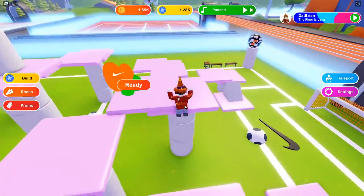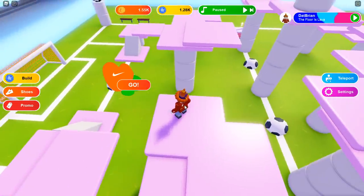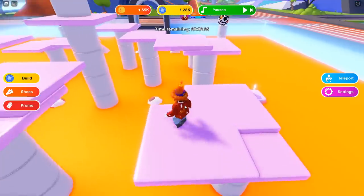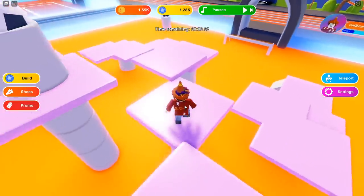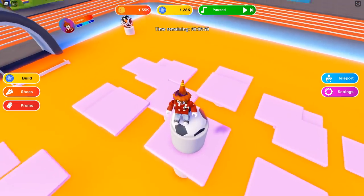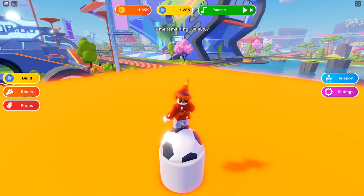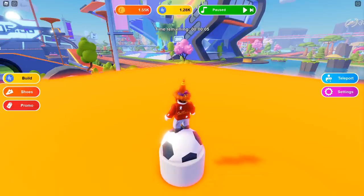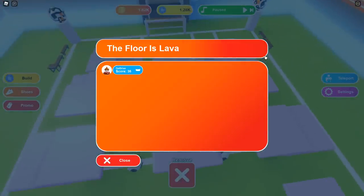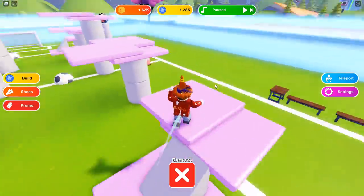Right now I can play the floor is lava because there's no one else to play with. Ready, set, go — the floor will start to become lava. We're going to try not to touch the lava, so we have to get to the highest point and watch the lava rise. Look at it rising right here, but luckily we're at the very top. Three, two, one — and easy, there we go. The floor is lava completed! That gives you a general understanding of the mini games.